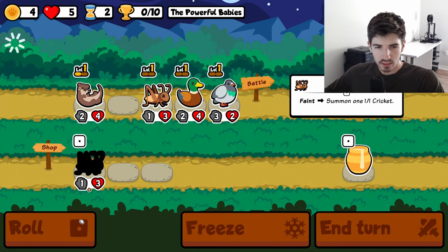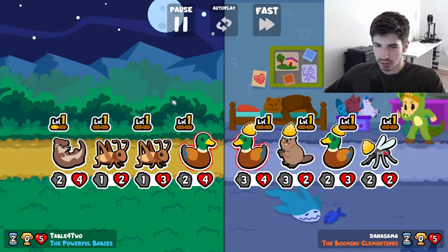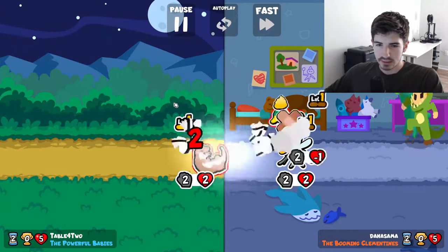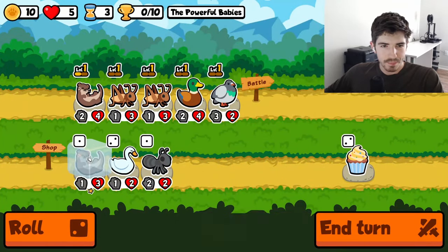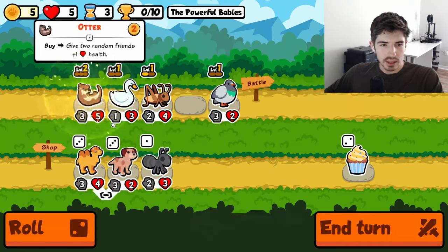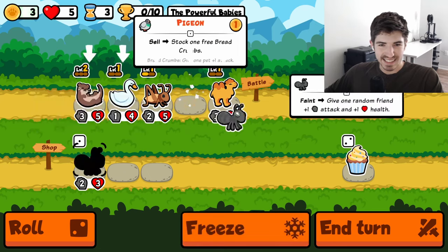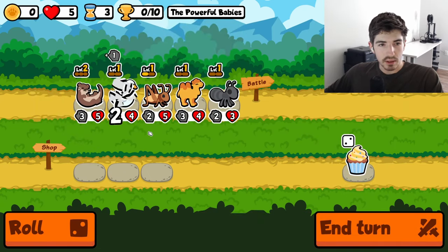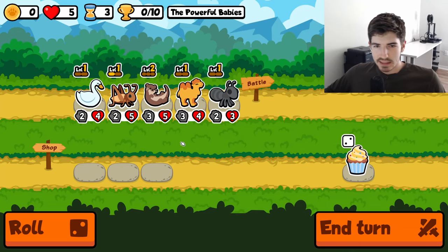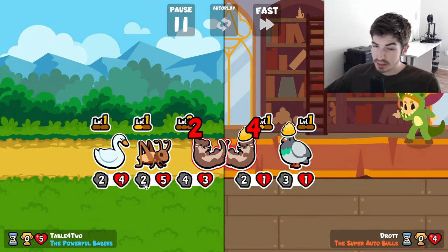We'll throw a cricket in the mix. I don't think we need pigeon. The key here, in general, when you're running turtle pack, you gotta go for consistent scaling and then get some melons and whatnot. We'll combine you first. I kind of like a swan here. Camel's pretty good. And then what if we get rid of an ant? Throw that on you. Now we've got some pretty consistent, wide stat board here. I think it will be enough.